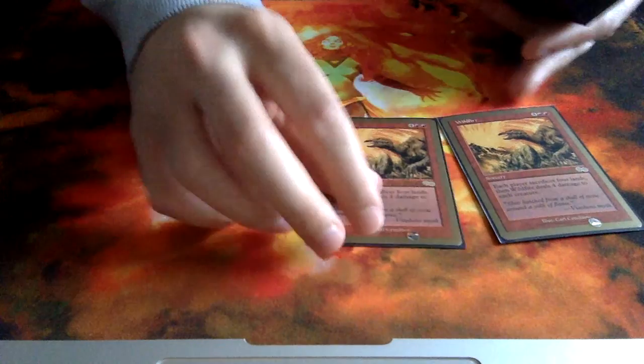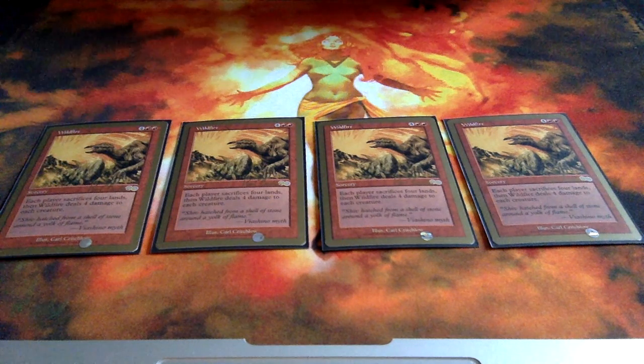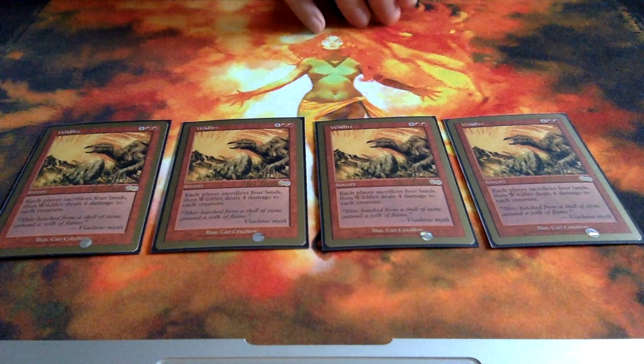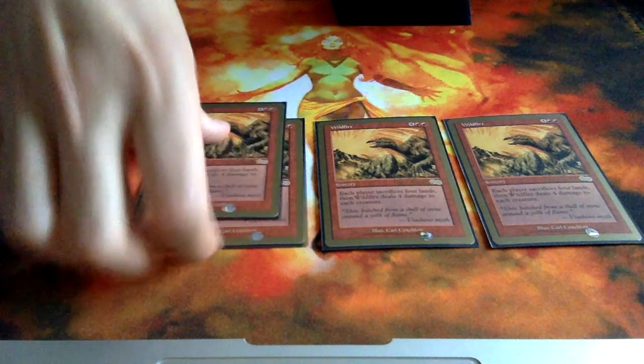The deck has a bit of a control aspect to it. The idea is that you basically wipe your opponent's board off with Wildfire. Each player sacrifices 4 lands, then Wildfire deals 4 damage to each creature. That would kill your Masticore, but you're supposed to have enough mana rocks to regenerate it. If you have a Covetous Dragon in play, that obviously wouldn't be killed. Sacrificing 4 lands isn't a massive drawback because you'd probably have quite a few mana rocks still in play to generate mana, whereas your opponent would be pushed back four turns.